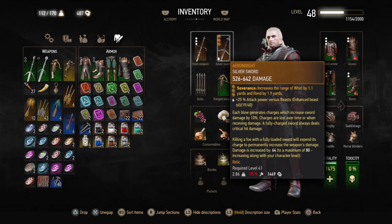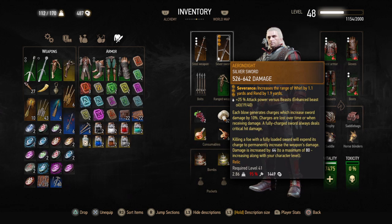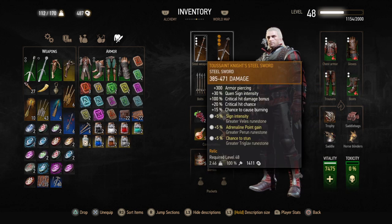And then once you add, you know, whatever you choose. Now the other one — this is the Toussaint Knight Steel Sword. Check this out: 385 to 471 for steel is huge. There are others in that range, but then you've got plus 300 armor piercing.